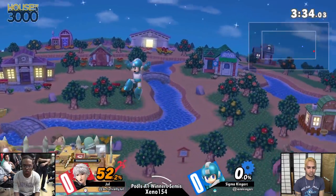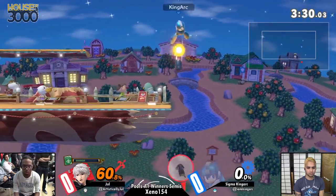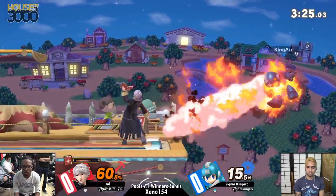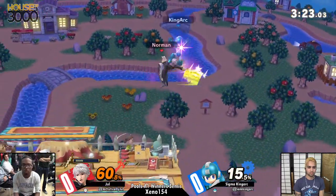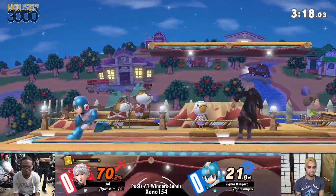Good combo from King Arc. The item play is bonkers. You have to delay it a little more to account for the second poof of Robin's Up B. Lingering hitbox. Nice Leaf Shield to get back on stage.